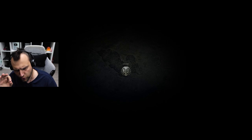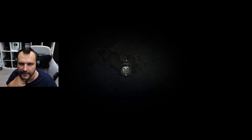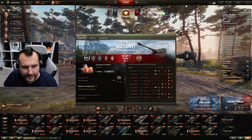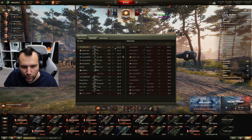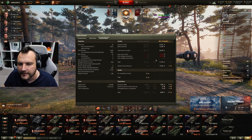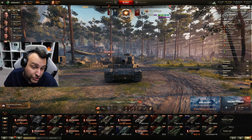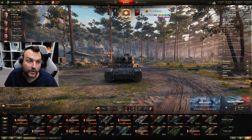I think this game was pretty much perfect. At first we played relatively defensively, and whenever we saw that our team was winning, we made as much pressure as we possibly could and we finished the game very well. 2,500 damage, 2,100 assisting damage — very nice. Solid first class, Steel Wall, first by experience, third by damage. We got 41,000 credits profit. Tiger P is not a pile of garbage as it was before — nowadays it's actually okay and playable.